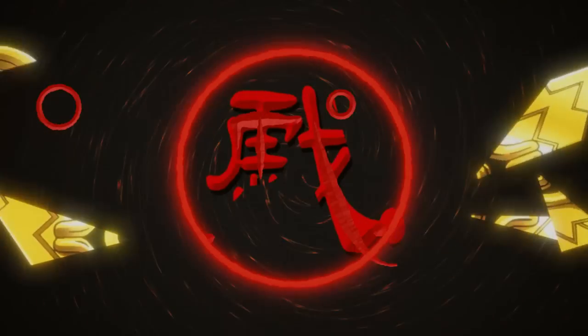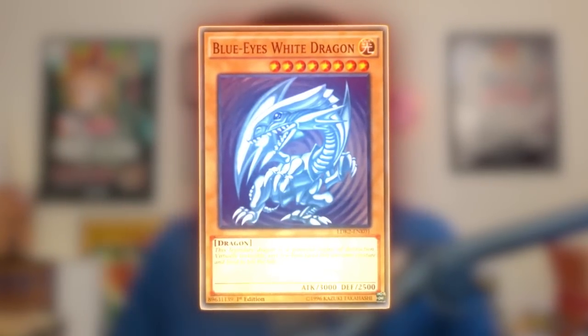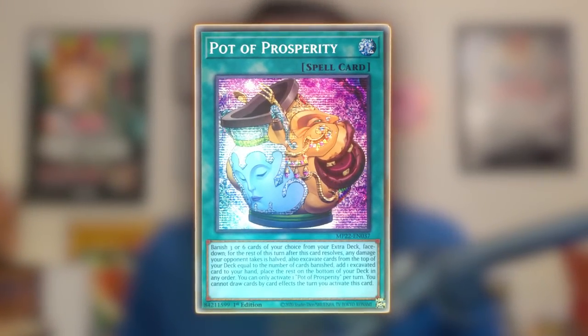Today we're opening an entire case of 2022 Mega Tins. We're back with another video, battling Rhyme Style in a case battle of the 2022 Mega Tins. We're going to be searching for the Dark Magician Girl, the Blue Eyes especially, and of course Pot of Prosperity and other amazing cards like that.